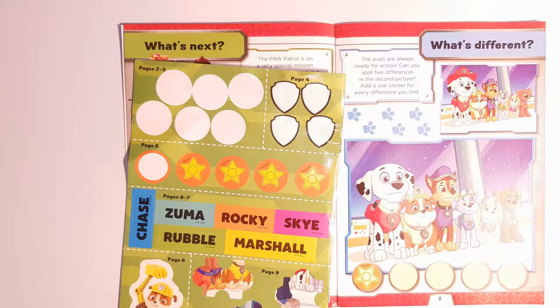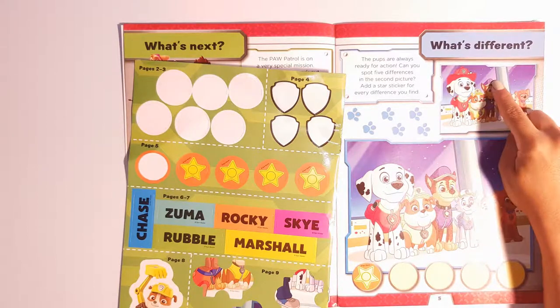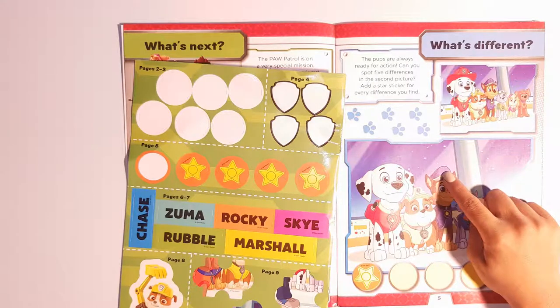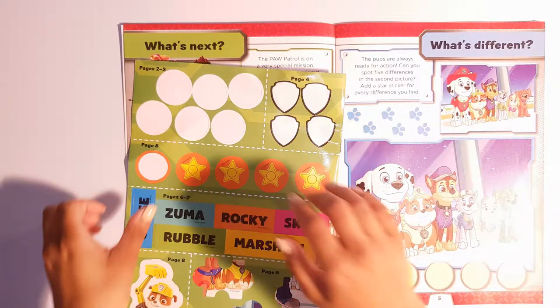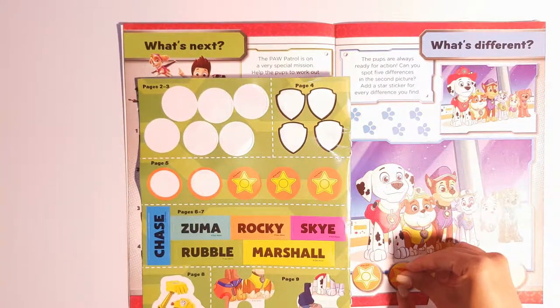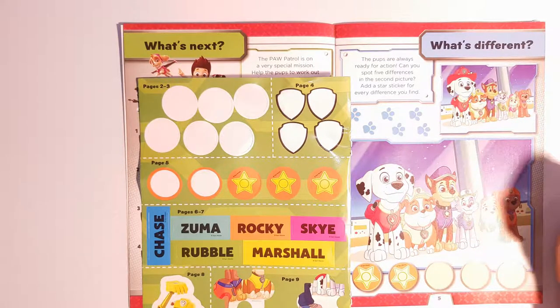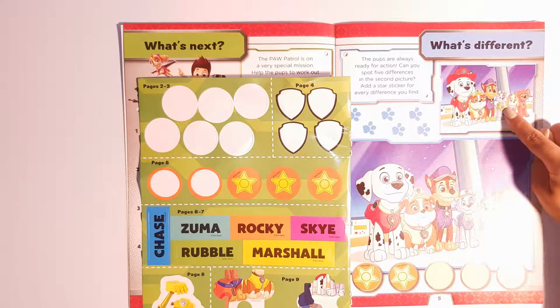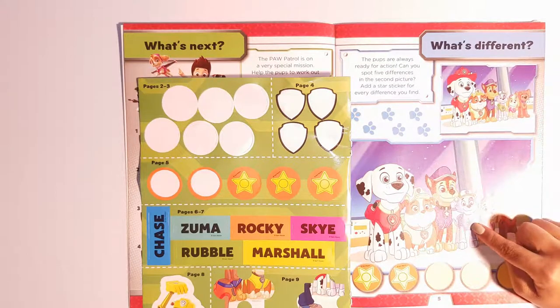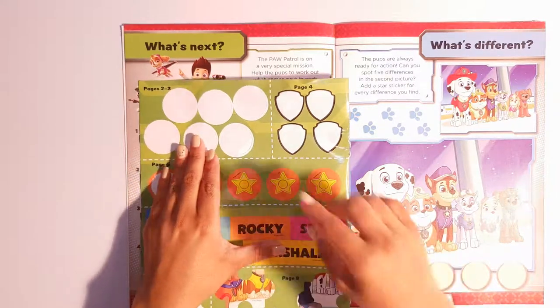The next one — Chase has the Paw Patrol symbol on his hat over here, but over here he doesn't have a hat. That's another difference. Good job, let's add another sticker. Three more to go. Look at Rocky — Rocky is usually green but in this picture he's blue. That's another difference. One more star.